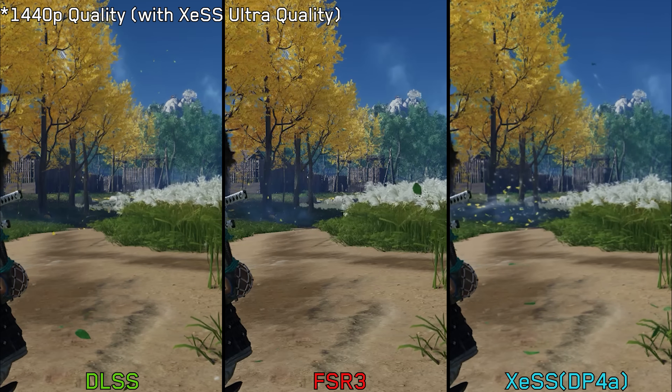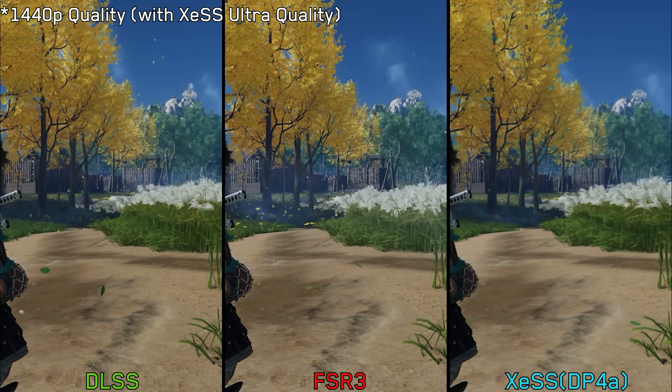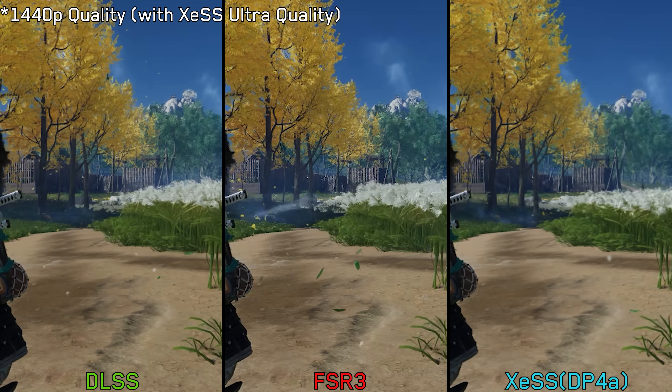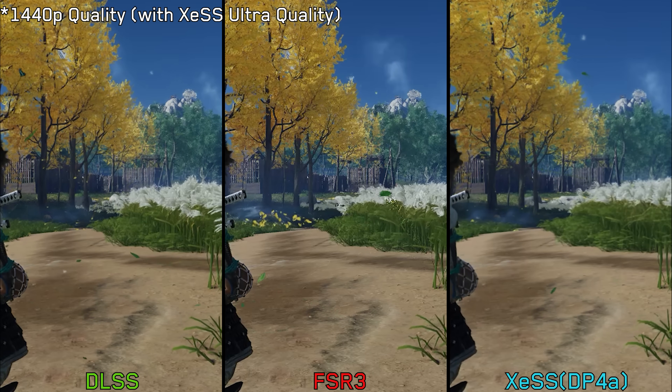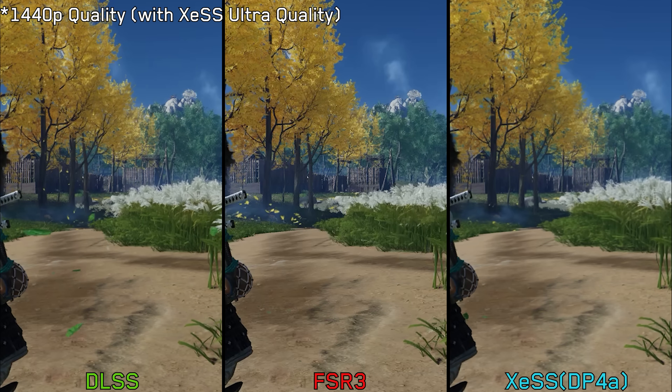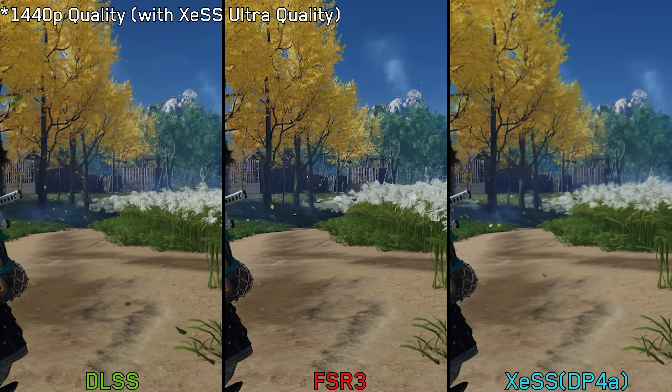XESS, even with its latest 1.3 version, looks blurry and doesn't do a great job at retaining details. However, keep in mind that this is the DP4A path — the XMX path, which runs exclusively on Intel Arc GPUs, might look significantly better.